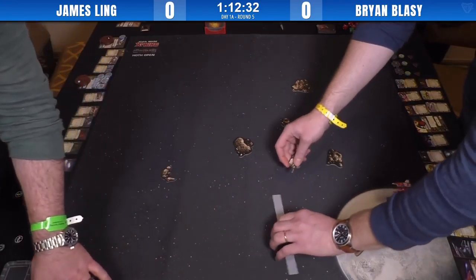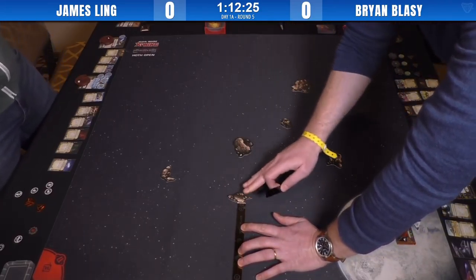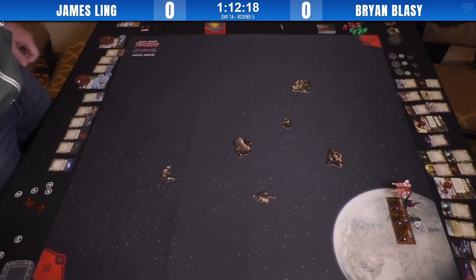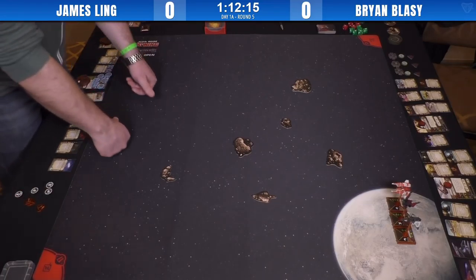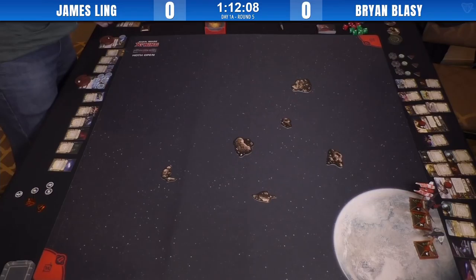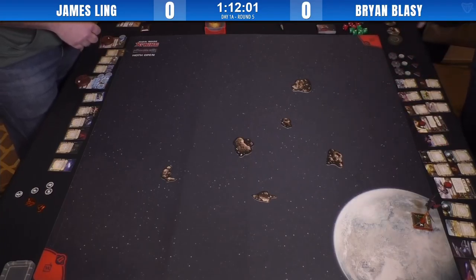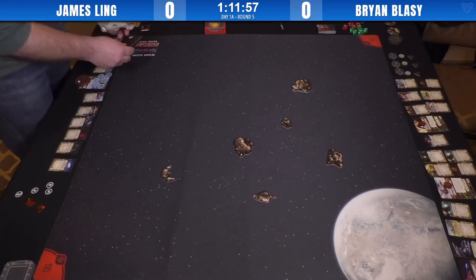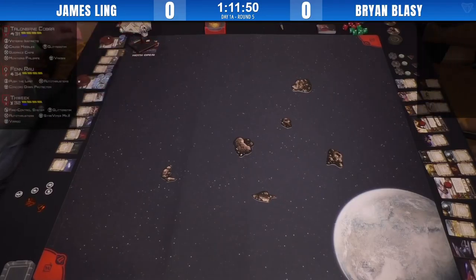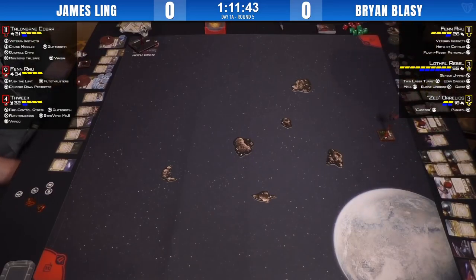With a Fenn Ghost list, both players' strategies are a little misaligned. Brian is trying to get his Fenn into the action, while James is hoping to one-shot that Fenn at the earliest opportunity. This rock formation is leaving a whole mass of the top left side of the board open for the Ghost to do wide maneuvers and boosts, helping range-control the TLTs. James has auto thrusters on two of his ships to mitigate TLT damage.